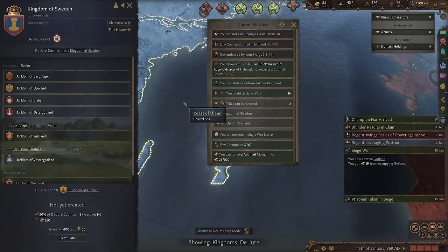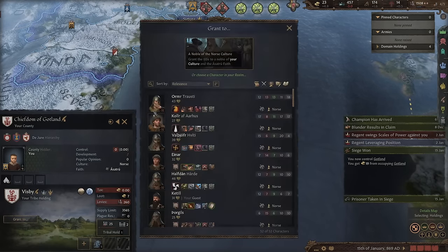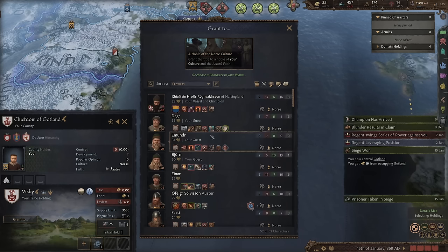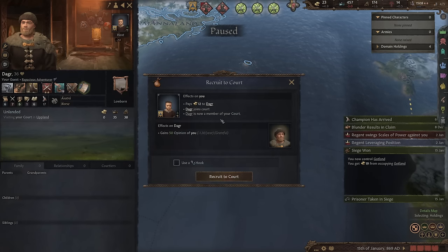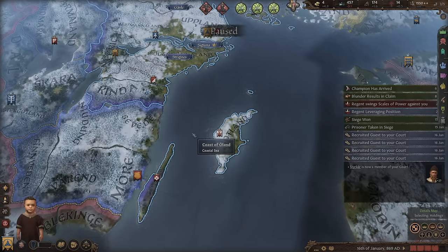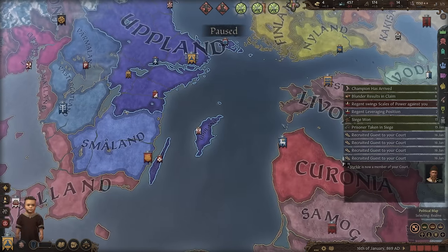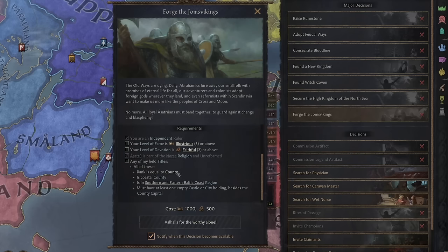Just don't create any kingdom titles — otherwise we won't be able to take the elevate kingdom of man decision. For lands I capture over my limit, I can grant them to a person with the highest prowess. Since level 6 fame takes a long time, I have a few small goals. The first is to do the Forge the Joms Viking decision, which gives me 1500 inheritable special troops. One requirement is I need a county along the southern and eastern Baltic coast — clicking that highlights the eligible counties in white.